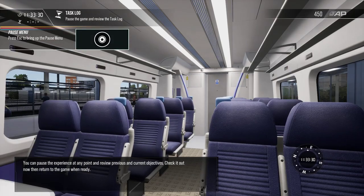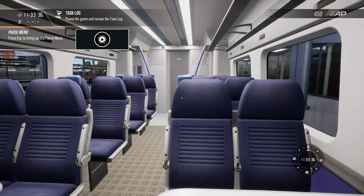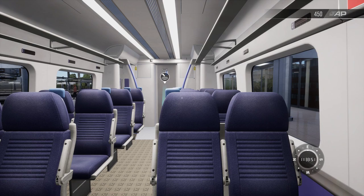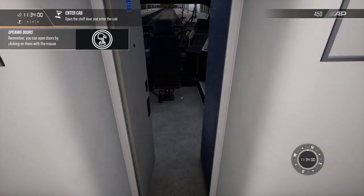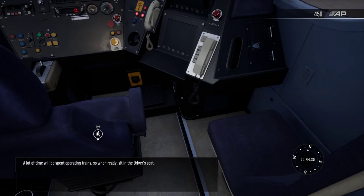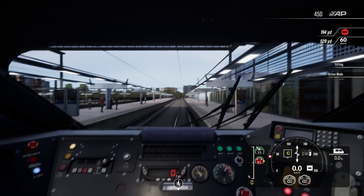You can pause the experience at any point and review previous and current objectives — check it out now and then return to the game when ready. This is the part coming up that is not covered in the tutorial, and newcomers to Train Sim World 2 will probably find this confusing. I'll walk you through what you need to do. I'm just going to close this cab door, then jump in the chair.